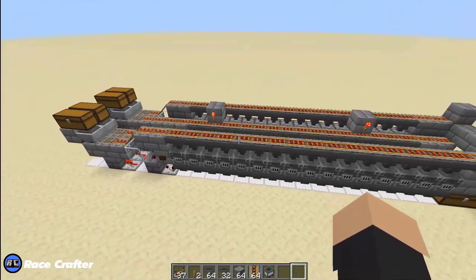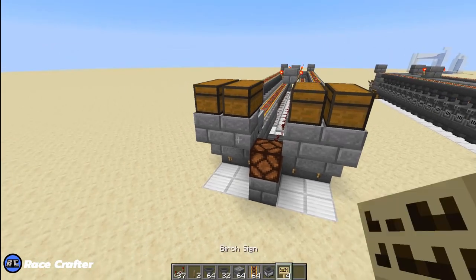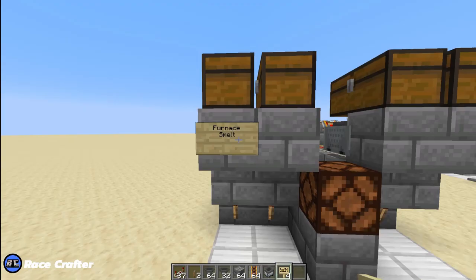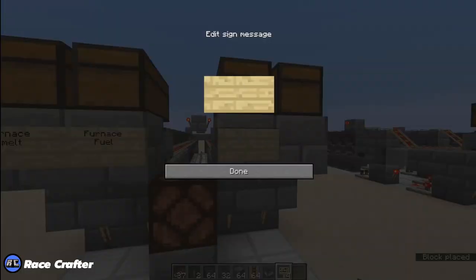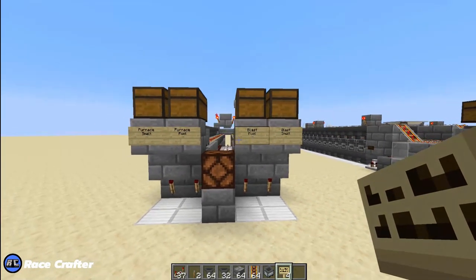And there you have it — the super smelter, almost done. We're going to put signs so we can remember where stuff goes. This is: Furnace Smelt, Furnace Fuel, Blast Smelt, Blast Fuel. Fuel chests are on the insides, smelt chests are on the outside. Now we are labeled and good to go.